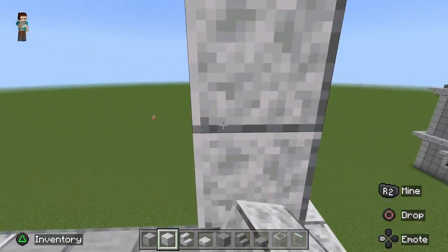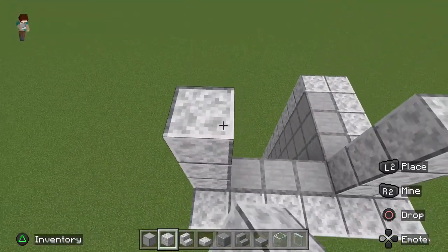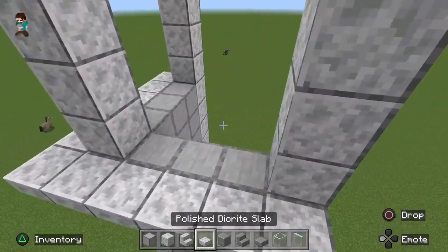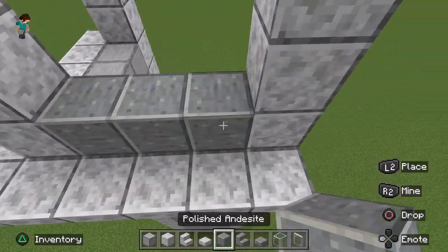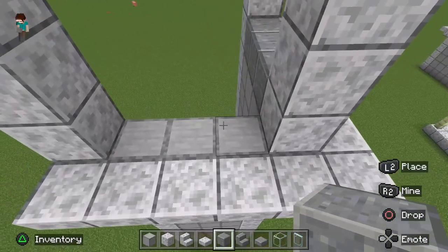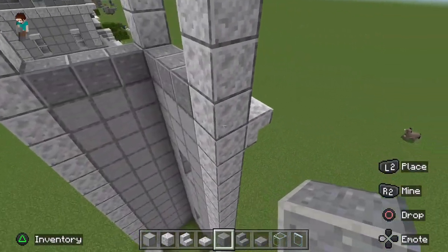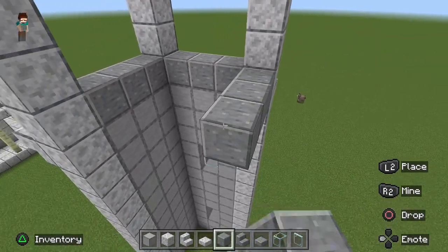Add three smooth quartz blocks on top of each corner. Then put your polished deep slate in between these — just solid blocks of polished deep slate. Fill out all four corners of this. I know we only built two walls earlier, but you're going to want to do all four corners, five by five as I said.